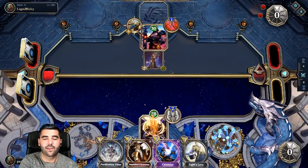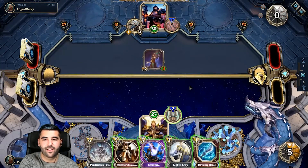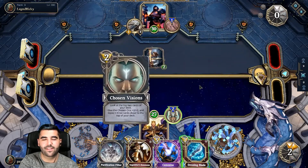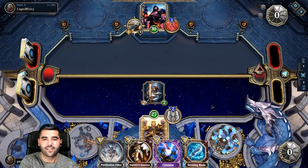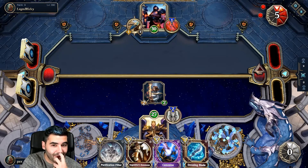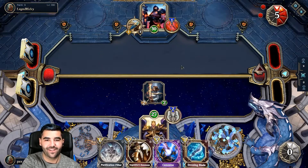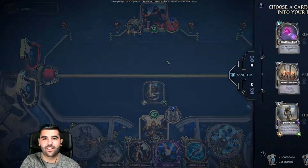I'll use Light's Levy and then use this. It's 9/10, now it's 11/12. We're going to use these together next turn. Buff the cards in your hand — why not?